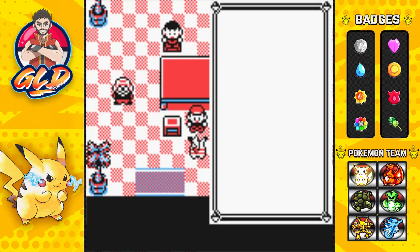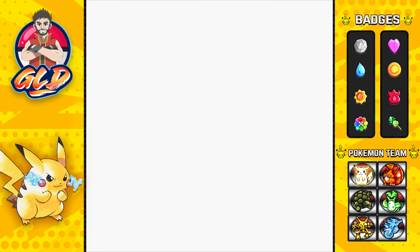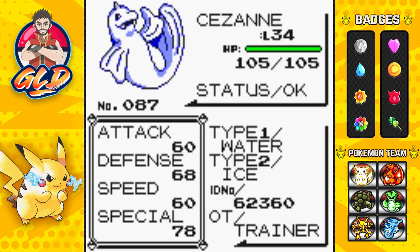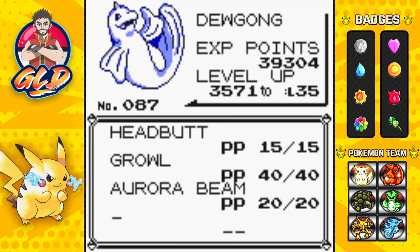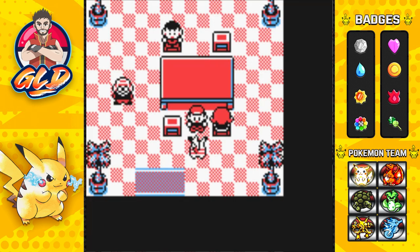Let's take a look at our newest Dewgong — named Suzanne. It's both Water and Ice type with Headbutt, Growl, and Aurora Beam: three very good moves. Now we're moving on to the next route where we can find the next Pokemon trade.